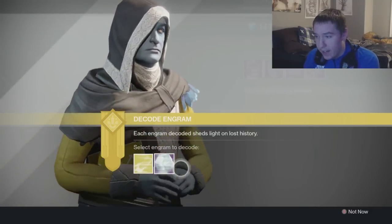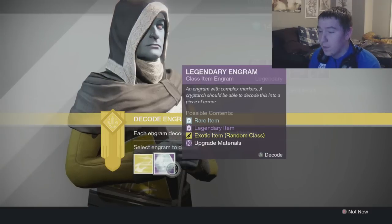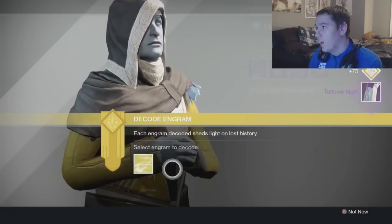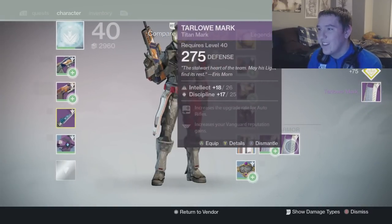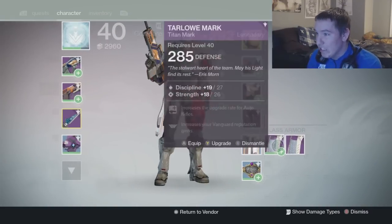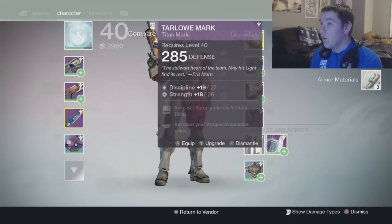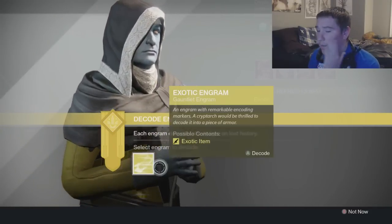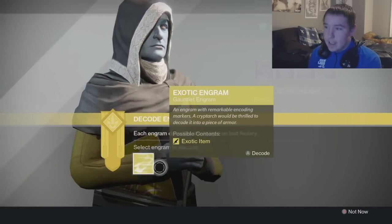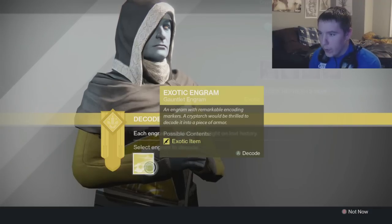This is my favorite armor piece by far — it's so good, especially for the sword. I want a ghost so badly, just give me a ghost please. Getting a tower mark — 93 to 75, that's a no. I didn't even get legendary marks for that. You should always get legendary marks from deleting legendaries.